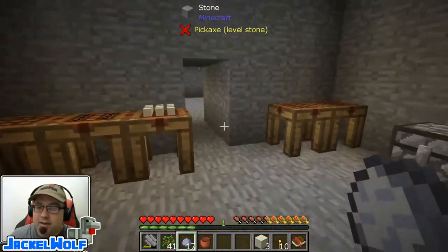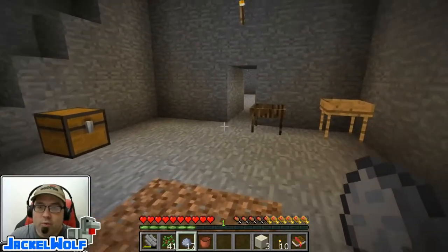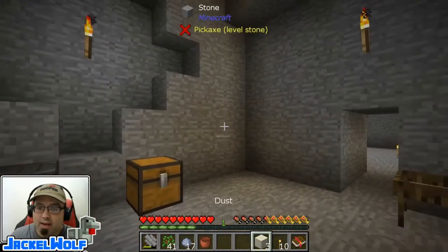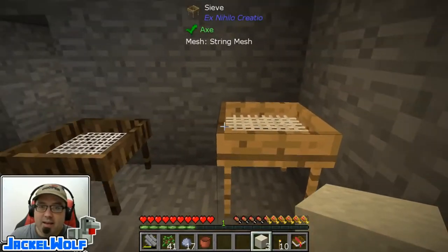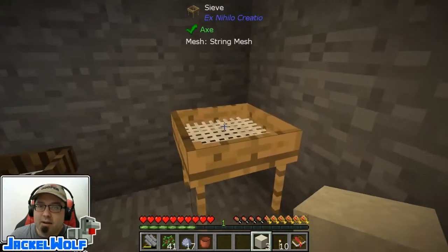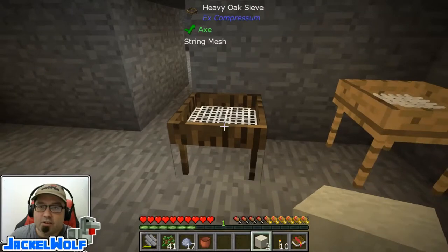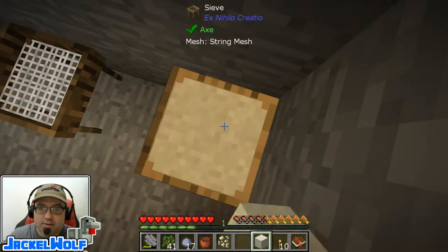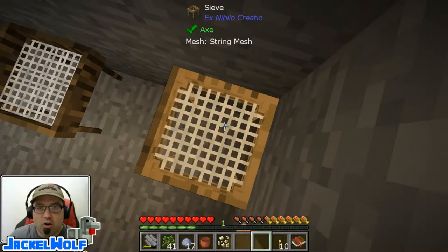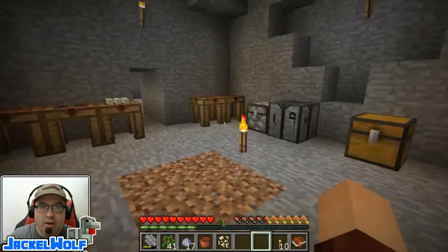To turn this clay into porcelain is going to require a little bit more work. For one, we're going to need to get ourselves some bone meal. Using dust in a sieve — in a regular sieve, any mesh will get you a chance to drop bone meal. In a heavy sieve, it's actually only flint and above. I could sit here all day sifting away trying to get some bone meal, but that is actually going to be a really, really long process.